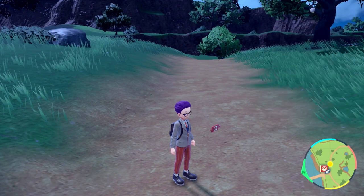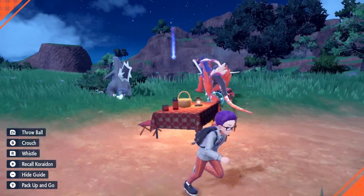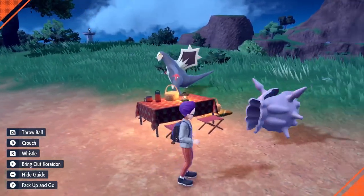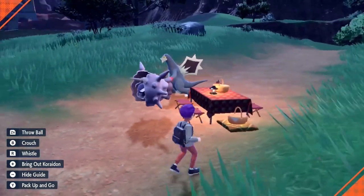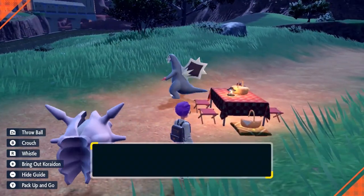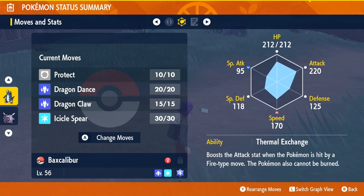Mirror Herb is on, picnic it up — just these two guys are gonna hang out at the picnic, there they go, and you're just gonna let them chill. Cloyster walks backwards, it's really weird, it's throwing me off. Let him do that, walk around — I don't know how long it's going to take, but he's wagging his tail and seems to be happy. Pack it up, look at your Baxcalibur, and bada bing, bada boom.